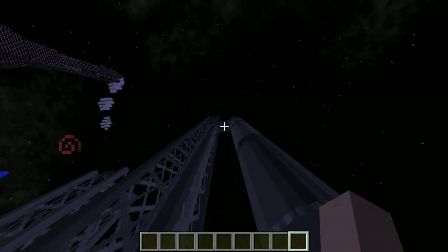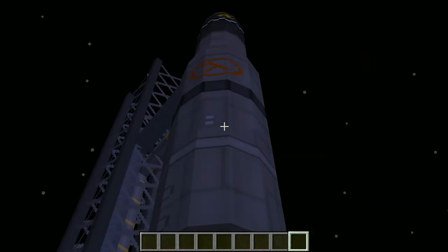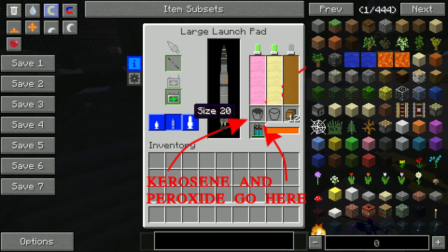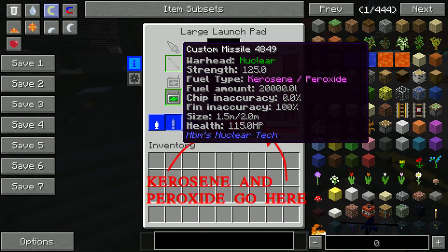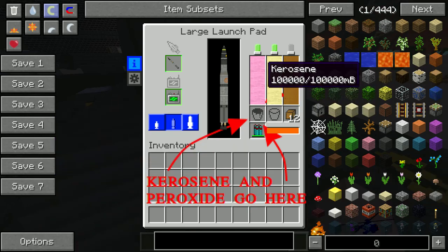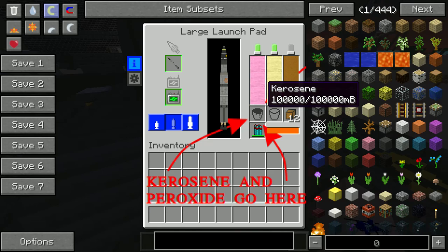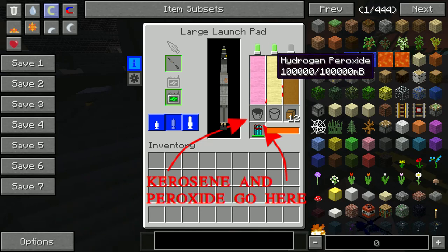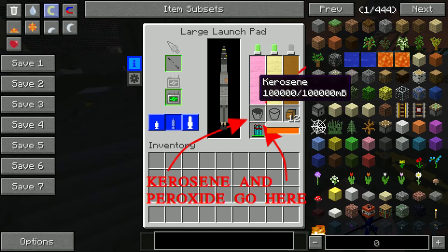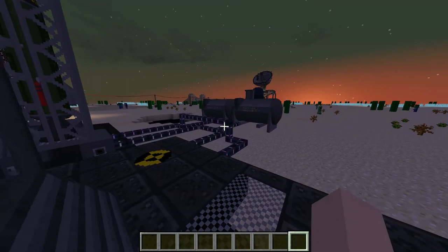You have target designators and batteries needed for all three of these. This is the launch pad for the small rockets - compact ones like size 10. And this is for the big rockets, which has that half-life logo on there. You can choose what size it is - this is a size 15 so we're gonna choose the 15/20. This takes hydrogen and kerosene, so we'll put those in here. You can see it lights up these two lights for whatever fuel it's using.